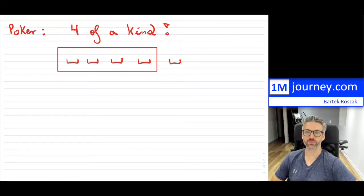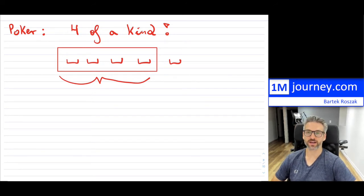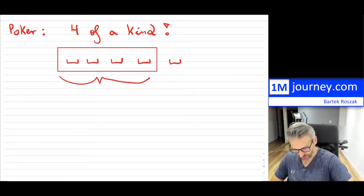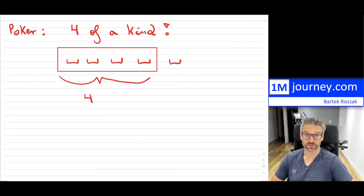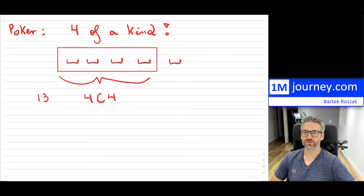If you stick to one particular kind, to get four of a kind — let's say there are four aces and you actually want to choose all of them — that will happen in only one way. So that's four choose four. Now, how many kinds are there? There are 13 different kinds: aces, twos, threes, fours, fives, all the way up to the king. So there are 13.